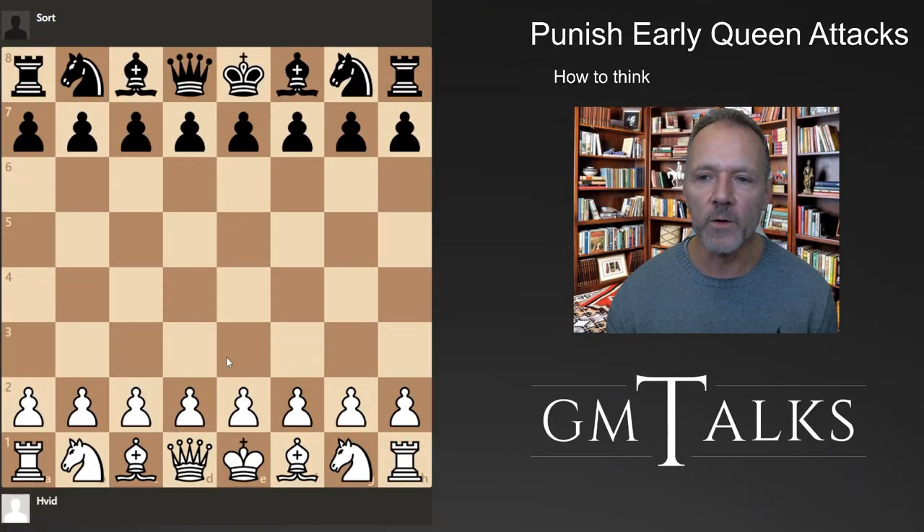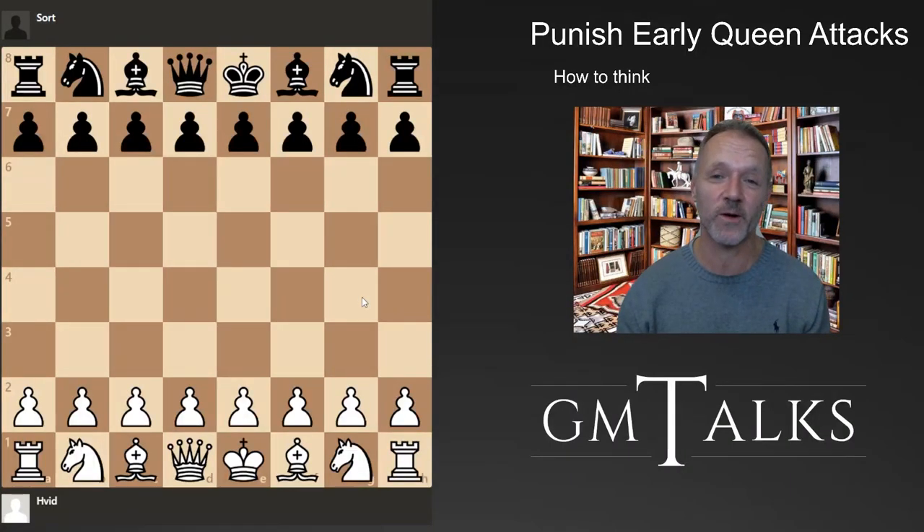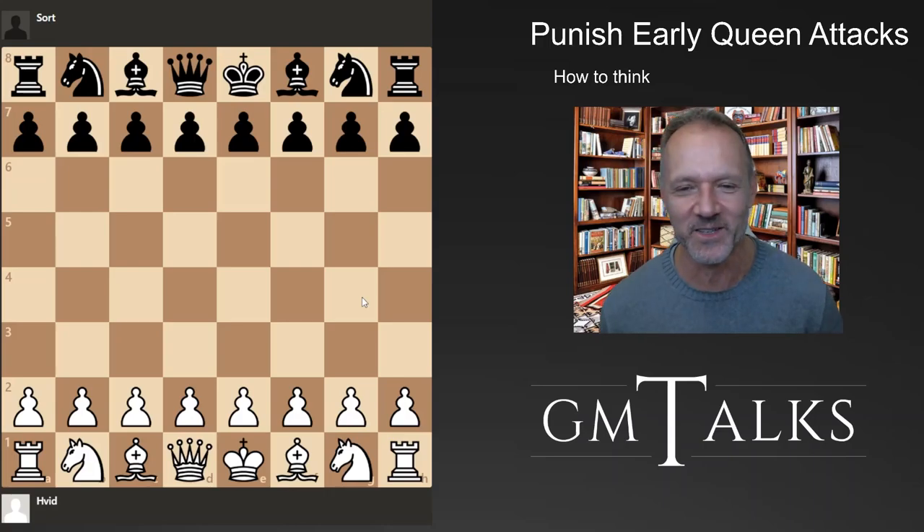So don't panic when they move out the queen very fast - it's not really dangerous. The only thing is remember to look at what they're threatening, so look in all directions, because a queen is confusing - it can move to many squares. That's why it often makes you confused, and you get very annoyed when you know it's bad but you miss something and they win something with that stupid queen move. We've all been there.